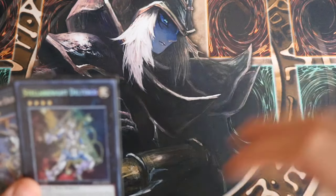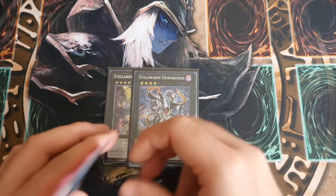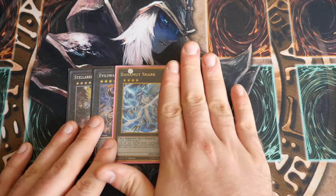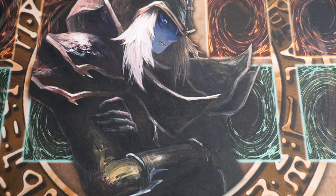These aren't part of the extra deck but these are suggestions — obviously you've got Delteros if you want to be going into that, Evil Swarm Auroboros, and then obviously Bahamut Shark for the future with Totally Awesome, and then you would put Totally Awesome in. So that's kind of how you can make Totally Awesome in this deck.